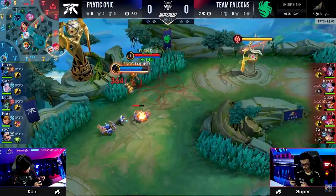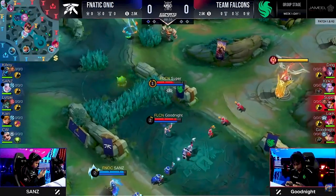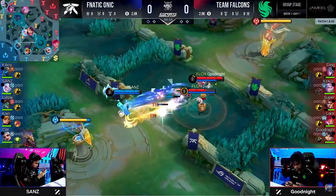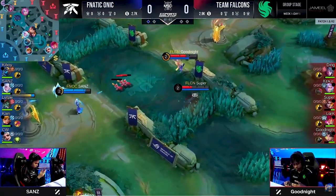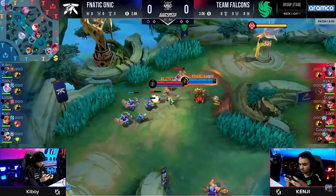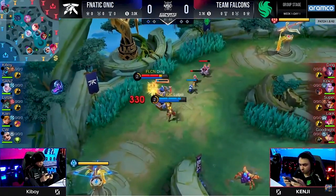Up top, you see the 1v1 between Ding and Lutpi — both bruisers, both CC specialists, especially when it comes down to these bigger team fights. Sands, I don't think you could do that with a Valentina, but you couldn't do that with a Vexana — not at that range.